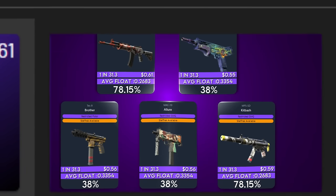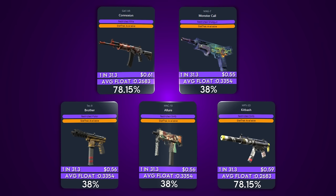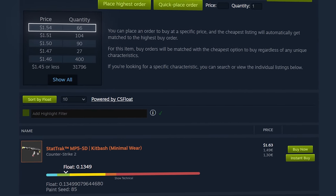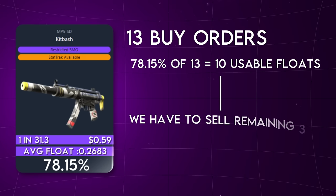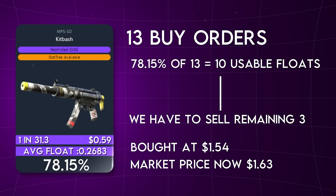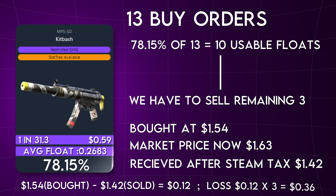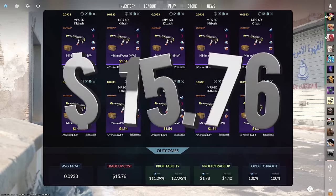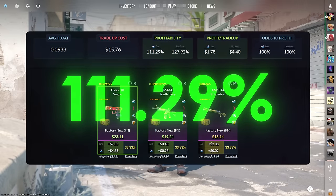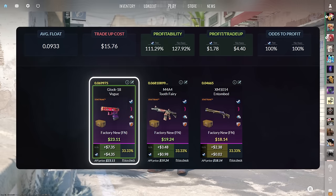This trade-up costs around $15.40 total and has a 113.9% profitability after Steam fees with a 100% chance to profit each time. Back on CSROI, 78.15% of both the Galil Connections and the MP5 Kitbashes will have a 0.0933 average float. The Kitbash buy order price is $1.54 — it would take 13 orders to get 10 usable ones. Selling back 3 bad floats at $1.63 market price leaves $1.42 each after fees, a $0.12 loss per bad float or $0.36 per trade-up, making the total cost $15.76 with 111.29% profitability and 100% chance to profit.